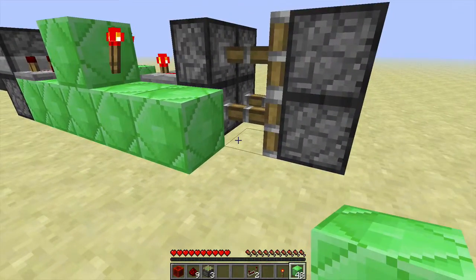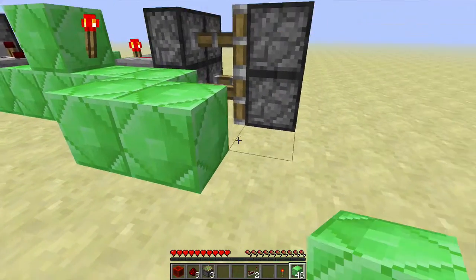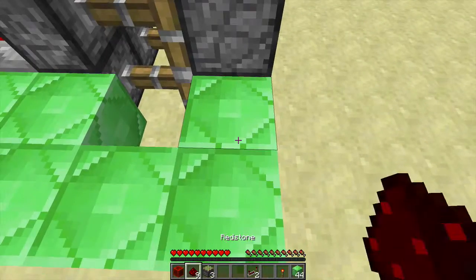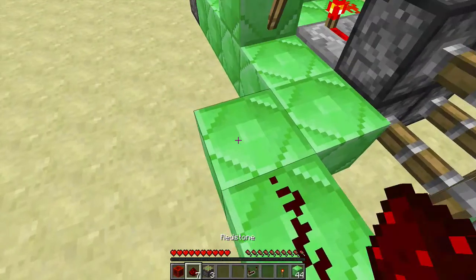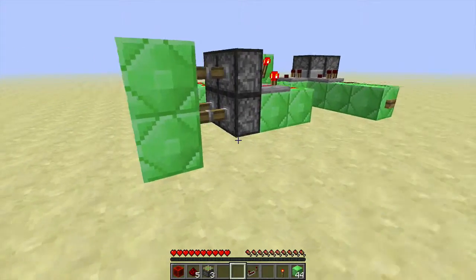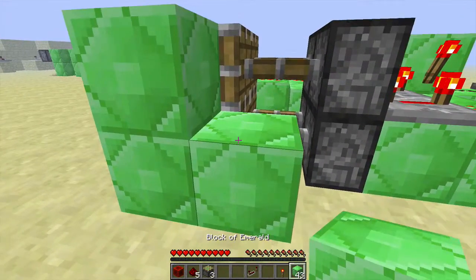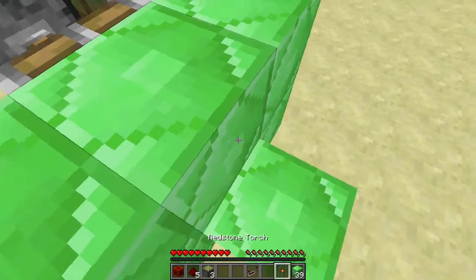Now we're going to have something that looks kind of like this on this side — this is just a part. So we're going to have one more repeater here and some more redstone coming from here. So now we have the door part. I guess we can surround this just to show this is the part with the door.